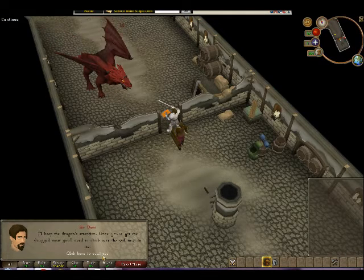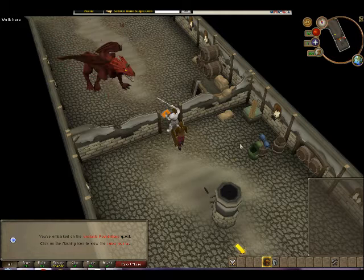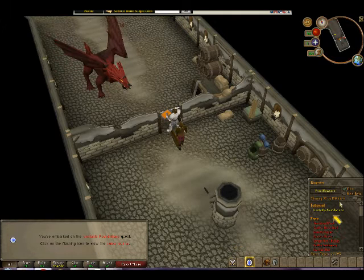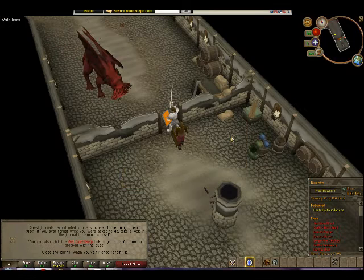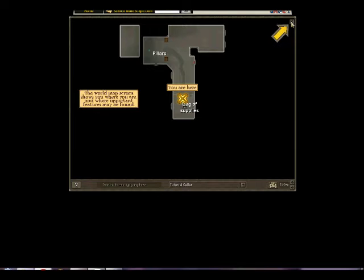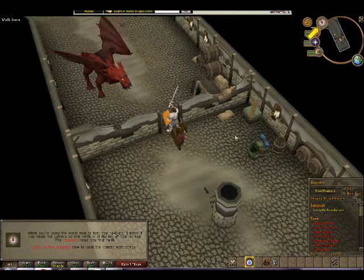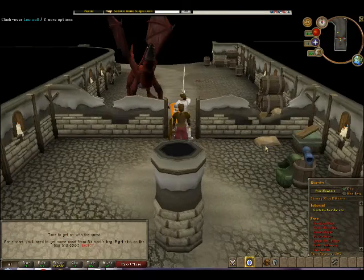Once you have the dragon eat, you'll need to climb over the wall. I'll bang my shield obnoxiously. You've embarked on the unstable foundation. You'll see that our quest journals record what you're supposed to be doing. Now, click on the world map button. This part froze the game last time, so let's see what happens. Oh, it didn't freeze it. Awesome. Time to get on with the quest.